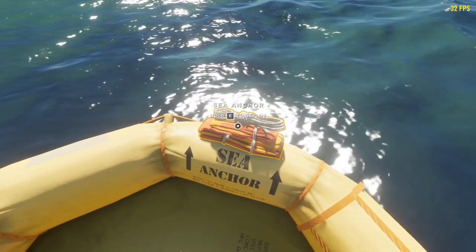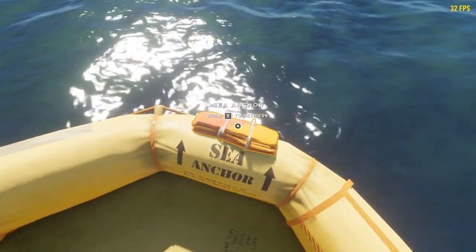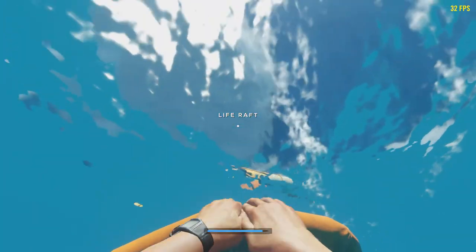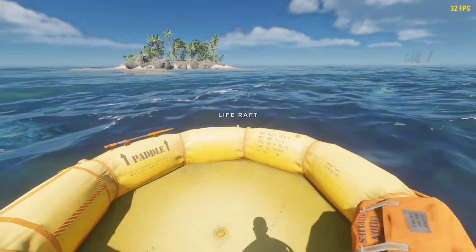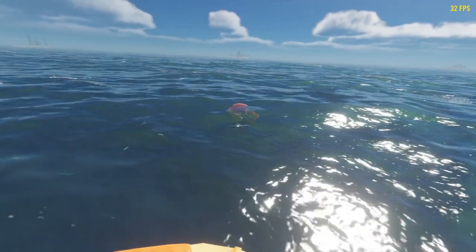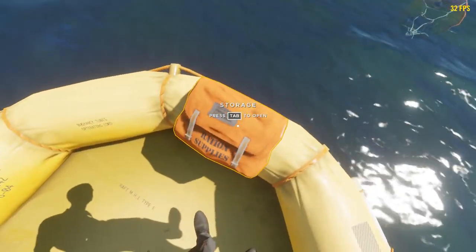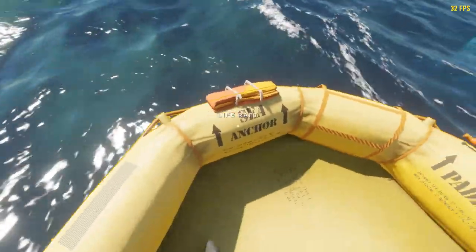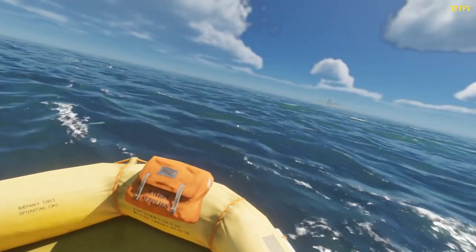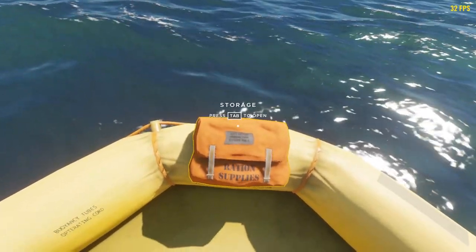Another new thing is a sea anchor. You can deploy it - there it is. What the sea anchor does is it drags and slows down your raft, and on top of that it should stabilize your raft in bad weather. There's no bad weather currently so we'll have to wait for that - probably not in this episode.